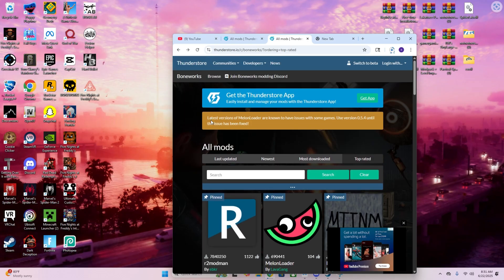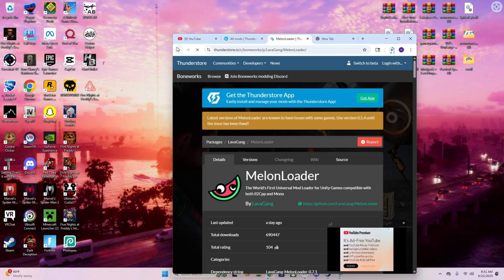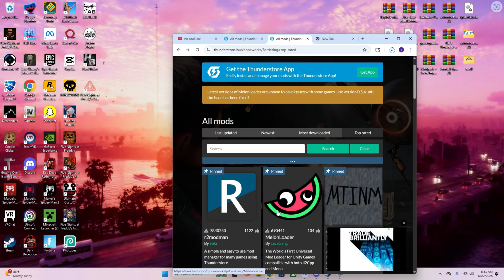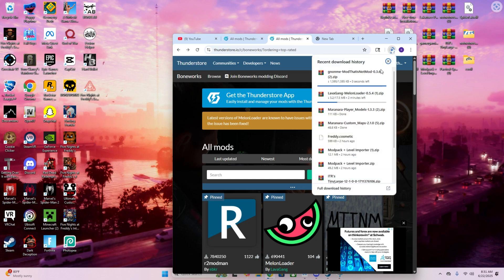This was a little tricky for me because I had issues — I didn't see the version warning and I kept downloading the latest version of MelonLoader, so it would never work. So make sure that you download version 0.5.4 if you're in 2025, because something's wrong with the latest versions.